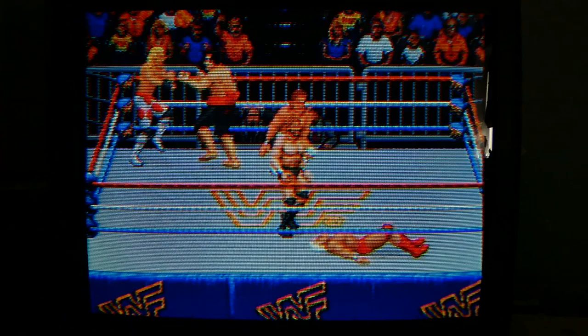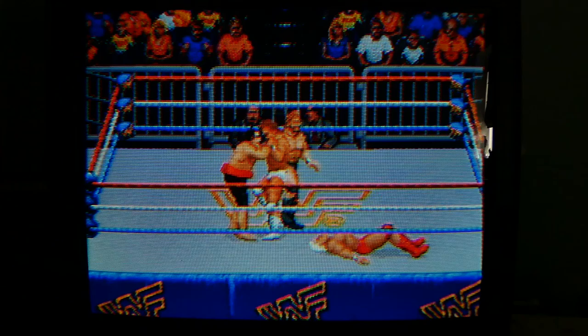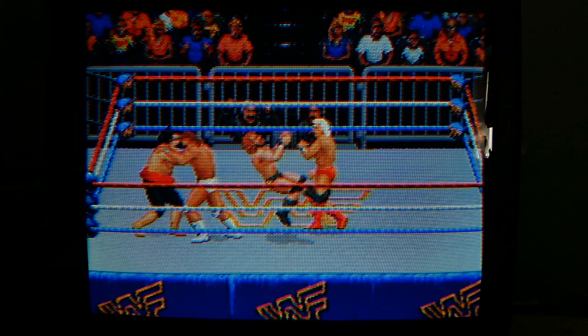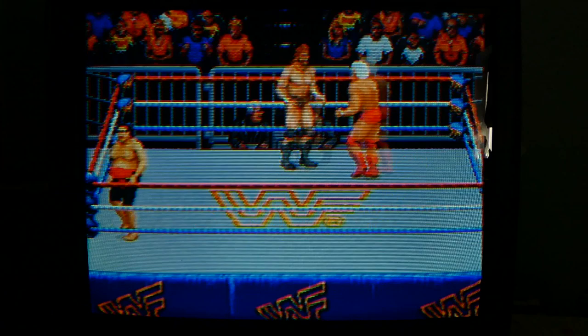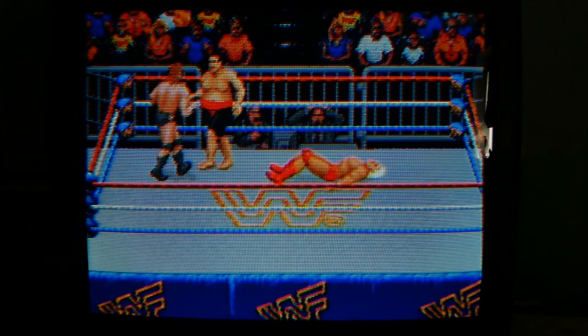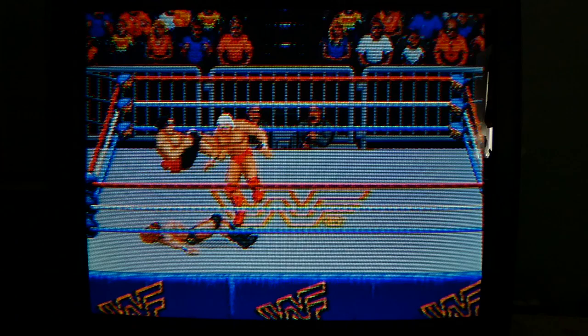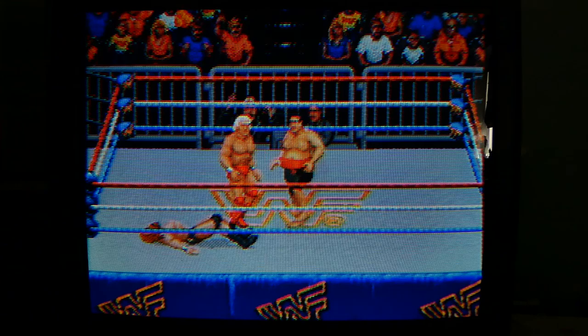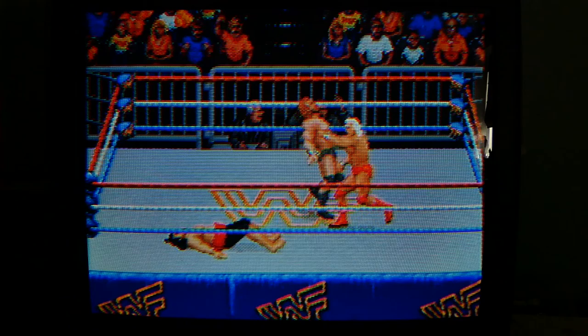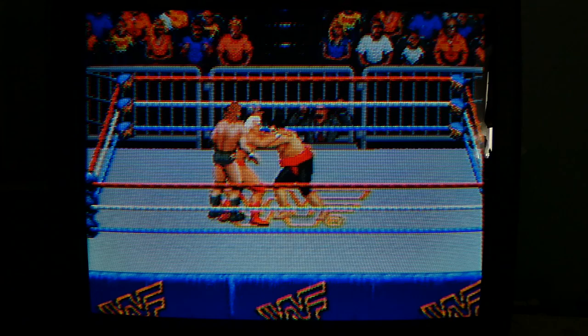Ted DiBiase keeps falling down. Got the Figure Four Leg Lock being applied by Ric Flair — some pretty good finishers being done right here. Yokozuna just tossed somebody out of the ring — picked them up over his head and tossed them out like garbage. Then he tossed someone else out and it looks like Yokozuna just knocked himself out courtesy of the invisible Game Genie. Once again Yokozuna knocked himself out, but he's in it to win it — he's eliminated probably two or three people. We're down to the final three.